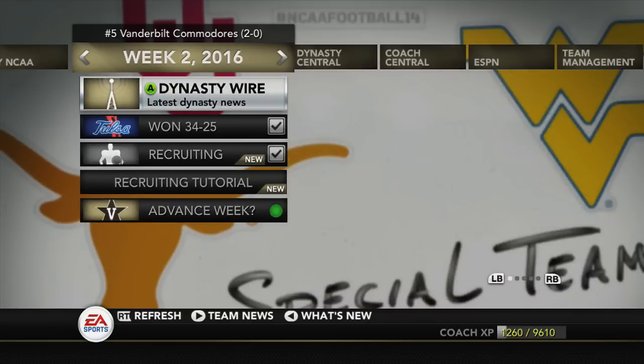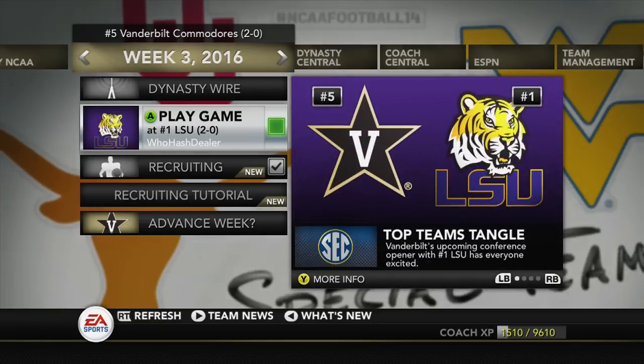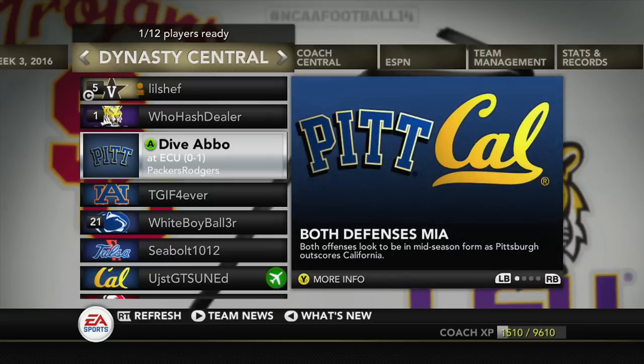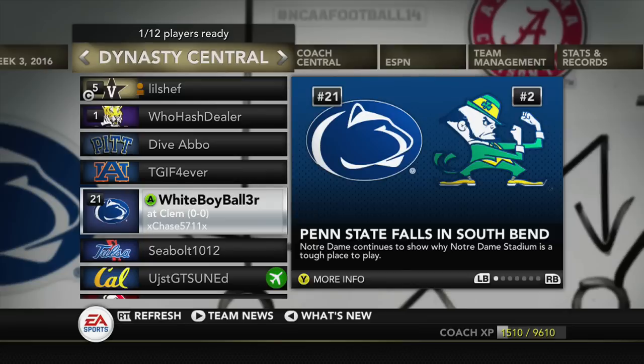That's it — we're going to advance, see how everybody else did, check the top 25, and we'll be right back. Done with the advance — this week I play against number one LSU, another user, and my first game in conference. It's gonna be a tough one — they did beat me last year, won by three on a last second field goal. Hopefully I can get revenge. Pitt plays ECU, Auburn plays Mississippi State, Penn State plays Clemson.